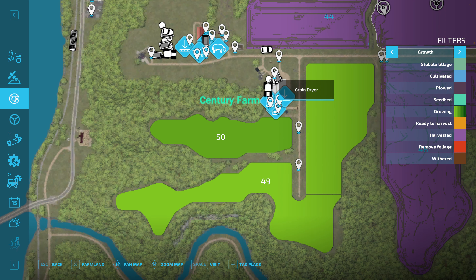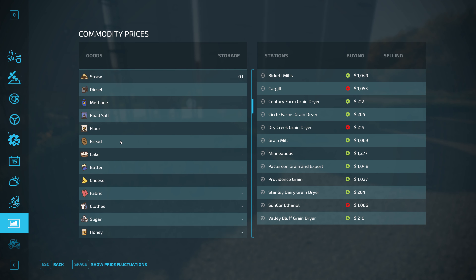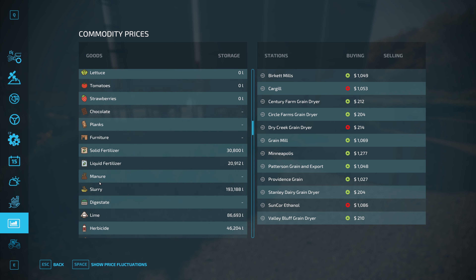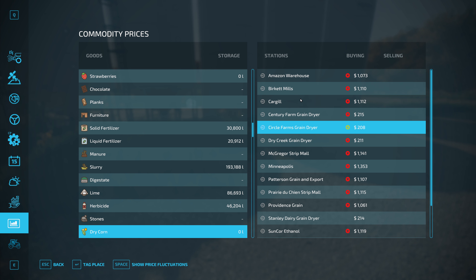Let's go double-check. Dry corn is probably sold out to Minneapolis — that's probably the highest sell price. 353 — I'm not seeing anything close to being as high as 1,073. Everything else looks about $200 less. I'm not sure why some are so much lower.